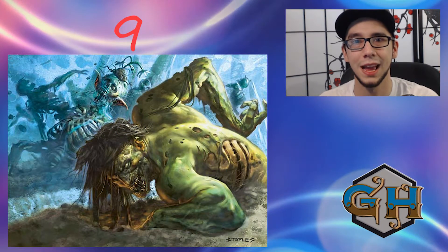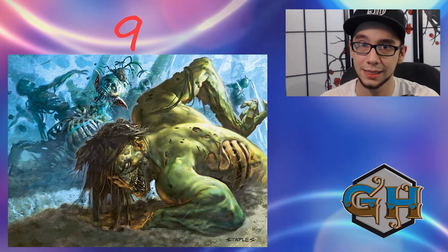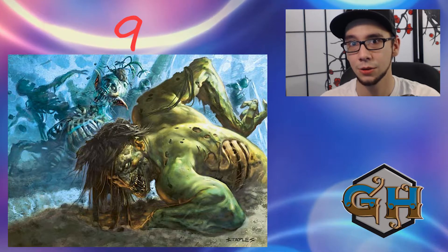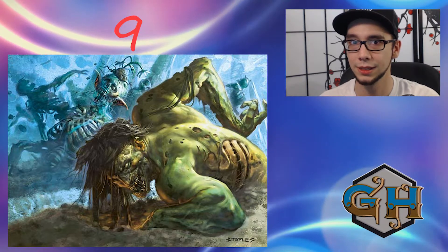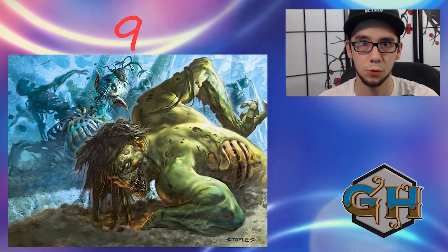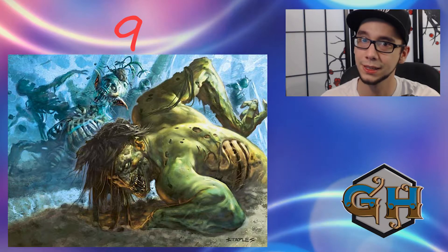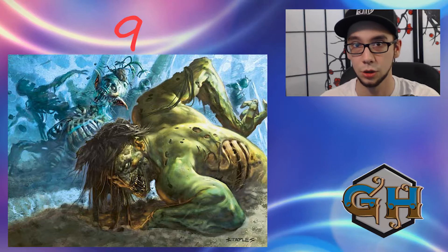Coming in at number 9 we have Living End. Living End is still a very good combo deck that can really go off on your opponent's turn, which is very important because you can have Force of Negation to protect your Cascade spell. The reason why I don't have it higher on my list is that the deck still suffers from Graveyard Hate, and Graveyard Hate is so prevalent right now that almost every single deck is packing some form of it. You can still win a lot of matches and even tournaments with Living End, but you do have to be prepared for the hate coming out of sideboards targeting you specifically.